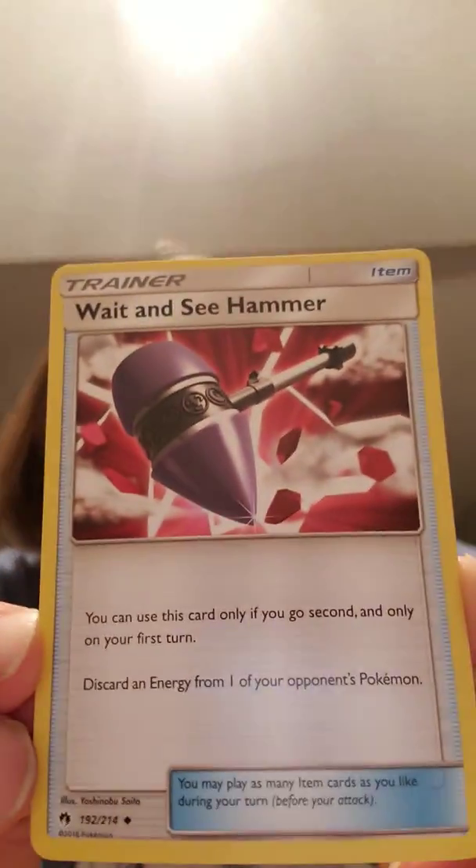Let's hope we get a nice Full Art, or an Ultra Rare, or a Hyper Rare — that would be nice today. We have a B... a Wurmple. And ooh, what is that? A Wait and See Hammer — you can use this card only if you go second and only on your first turn. Discard an energy from your opponent's Pokemon. That's kind of a cool trainer card to use. I love to see those really cool trainer cards.